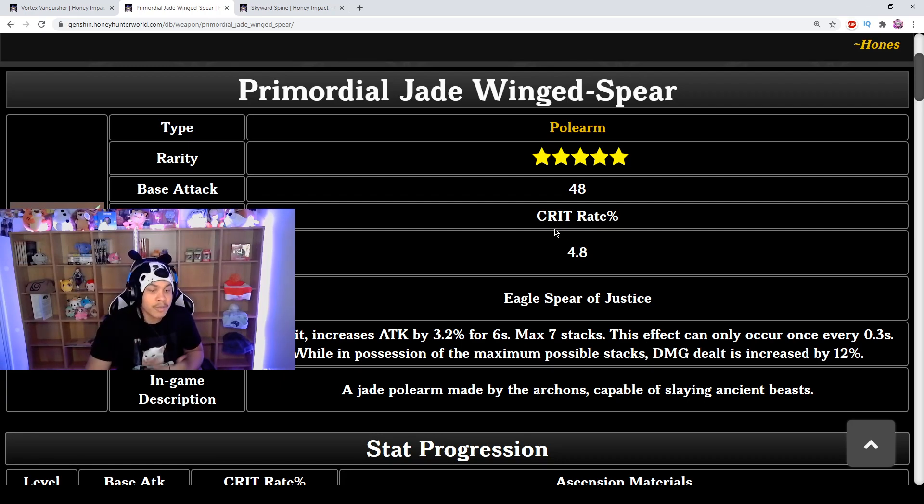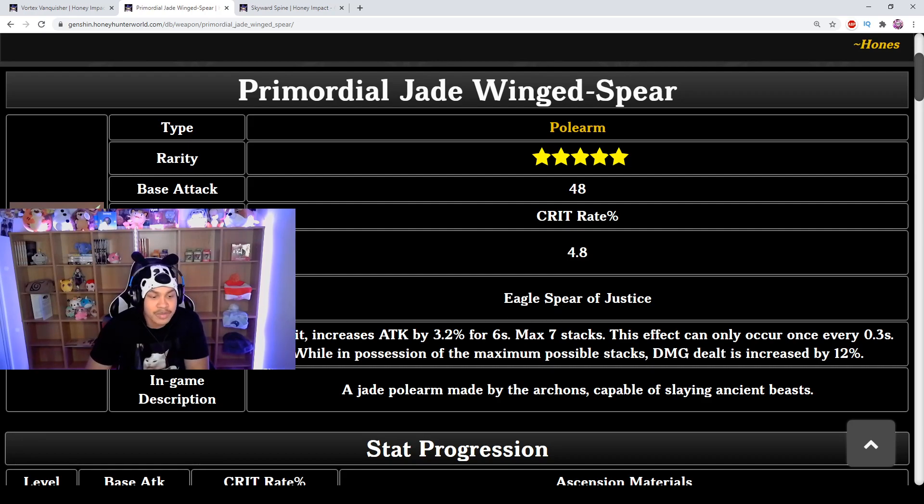The passive is called Eagle Spear of Justice. On hit, it increases attack by 3.2% for 6 seconds with a max of seven stacks, occurring once every 0.3 seconds. At maximum stacks you get 22%+ increased attack, and while at max stacks your damage dealt is increased by an additional 12%, bringing you to a total of 34.4% increased attack.